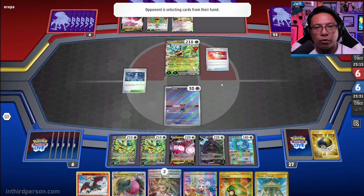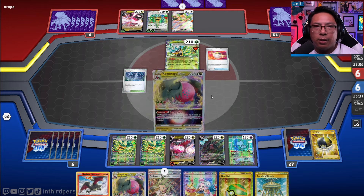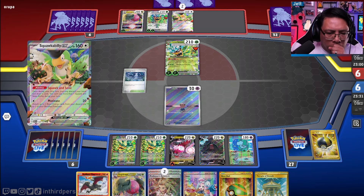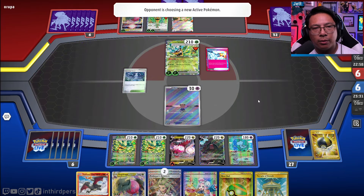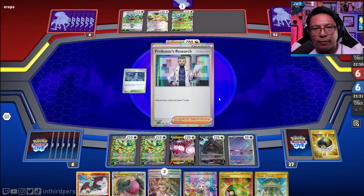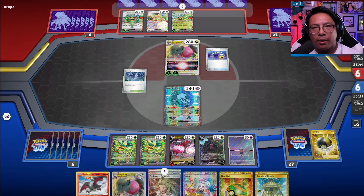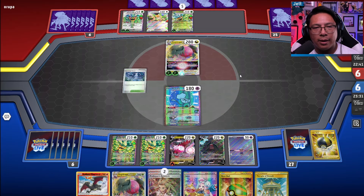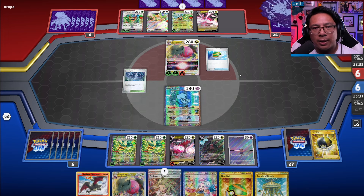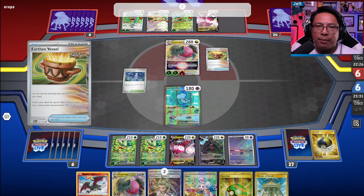They're going to get their Regidrago V-Star out with the Dragapult attack. Uh-oh — Prime Catcher. Maybe go for the Mew — take three prizes off the rip. Now we're getting punished for the Cleffa. Almost certain — yeah, they are popping off right now. Taking three prizes on this turn is absolutely brutal for us. And they get the second Regidrago down. Absolutely nuts. And they get their Giratina down.